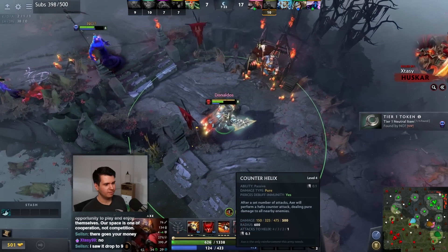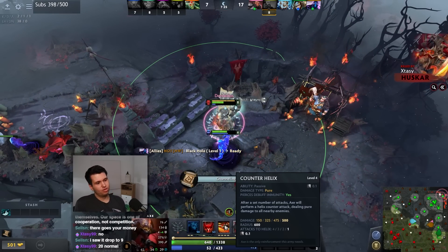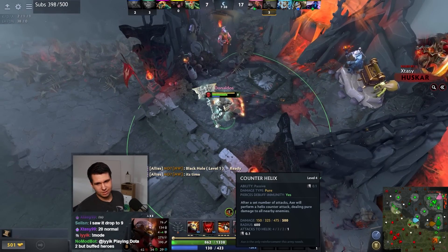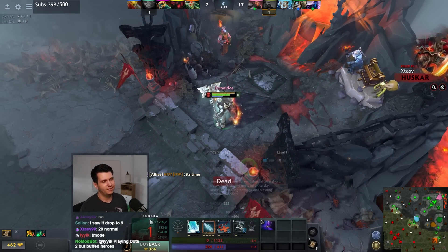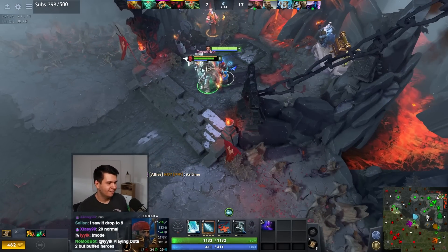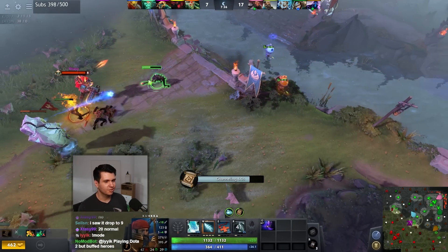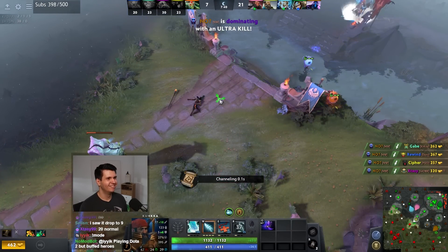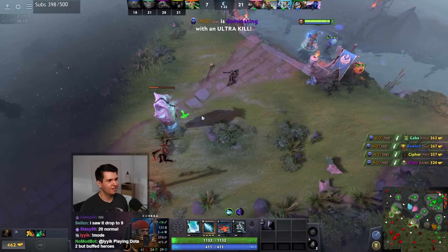Axe right here is fun - one hit to trigger 500 damage Counter Helix in a 600 radius. 20 normal? No no no, that's way too much - 50 per hit is way too much, it's 400 damage. Huskar is not that broken though.